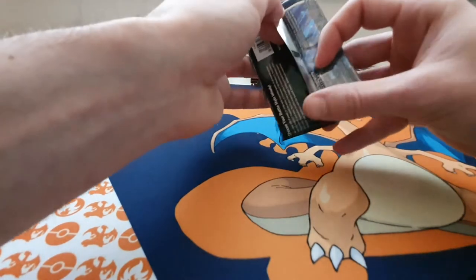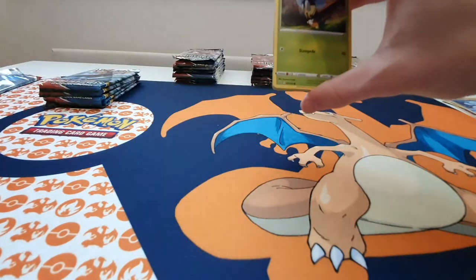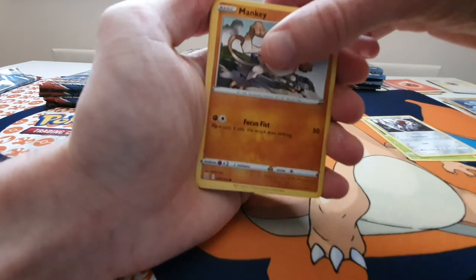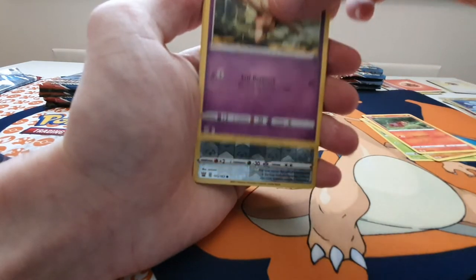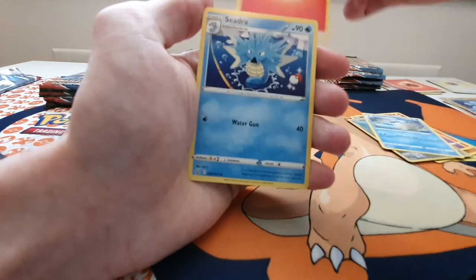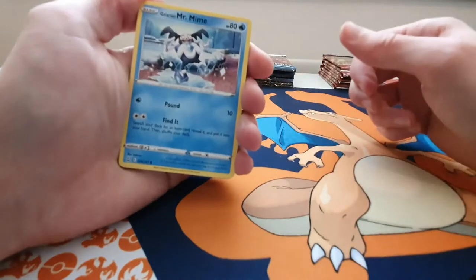Sizzlipede — no chase card yet, but it's going pretty well. I do like the cards I've got so far. We've got a Blipbug, a Pawniard, a Pawniard, Single Strike Mankey, Sizzlipede, a Boltund, a Reverse Holo On-Edge, a Jellicent, the Energy, a Seedra, a little Pokéball, a Twirlipede, a Weepinbell, and a Galarian Mr. Mime.